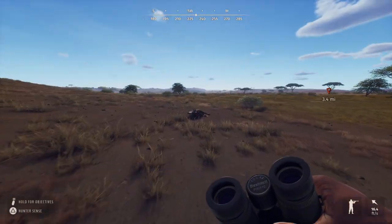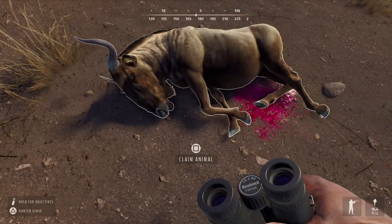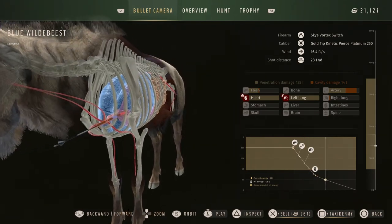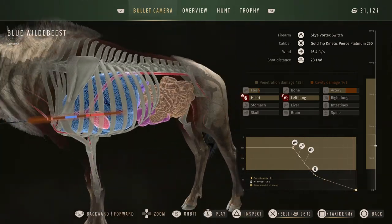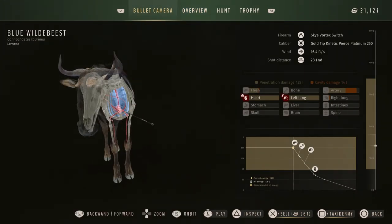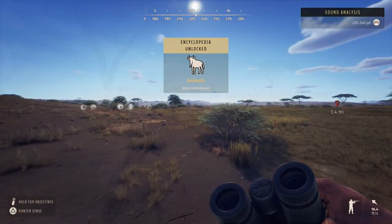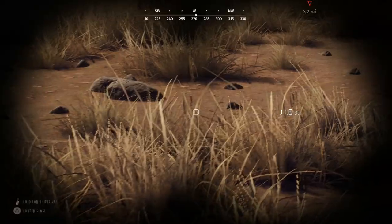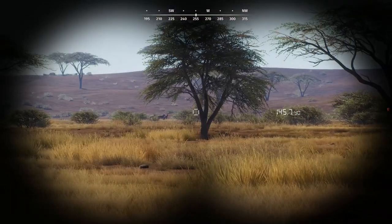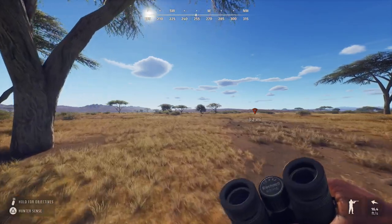Heart shot — there we go. I dropped the bow, that's a lot of penetration. 28% — he's a good one to take out anyway. I do see some things up in front — let me see if I can find them. Looks like gemsbok — something I haven't killed yet, so that's a positive.